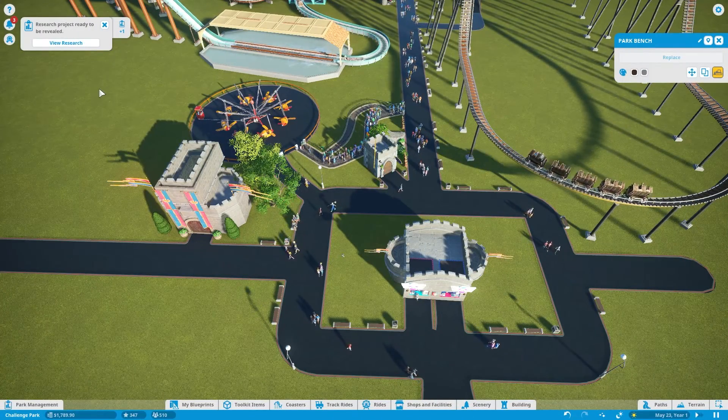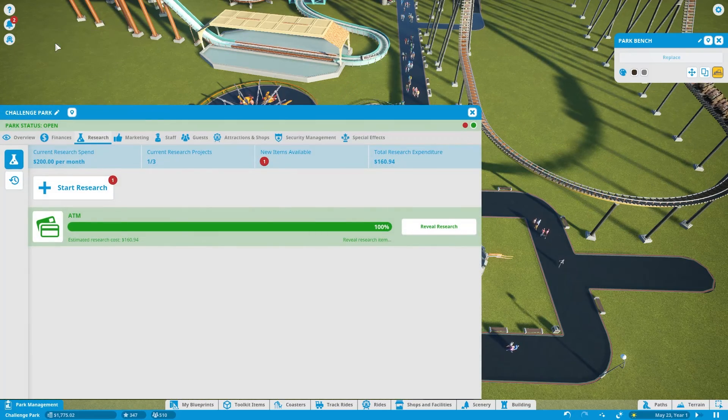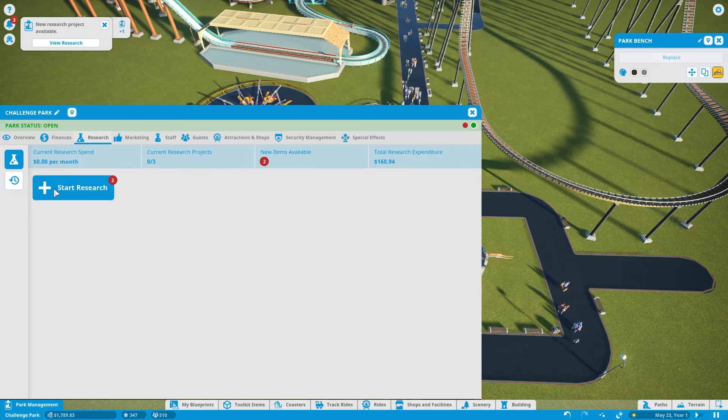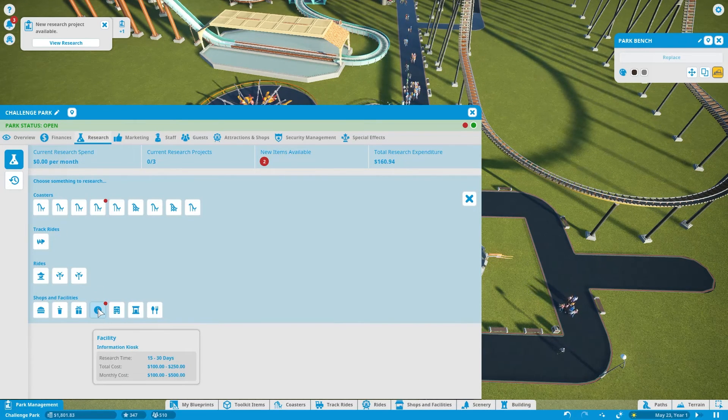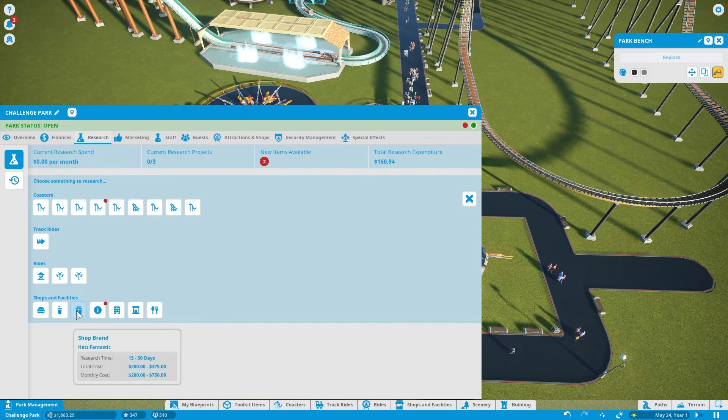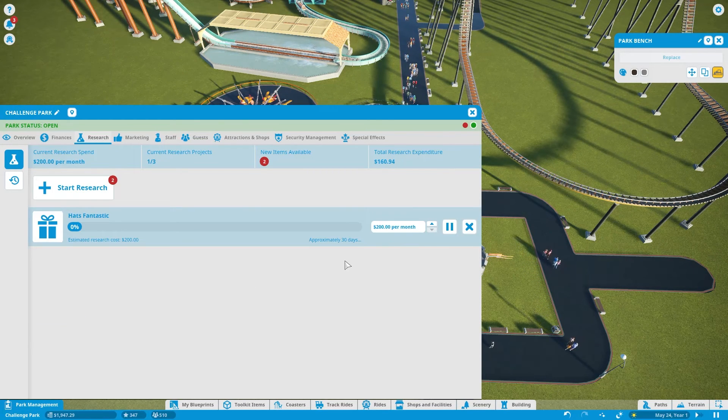Our research project is ready. Let's put an ATM in the park — and that's actually a pet peeve when people say 'ATM machine.' Do we want a gift shop or an info kiosk? Let's go for gift shop first — $200 a month to research.